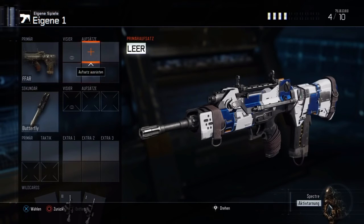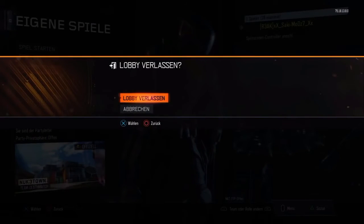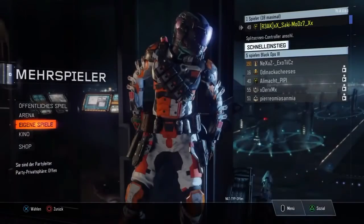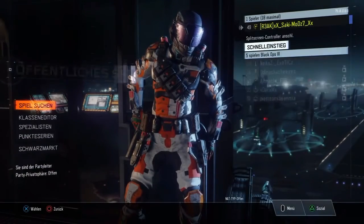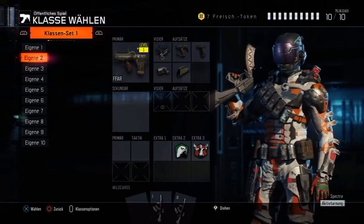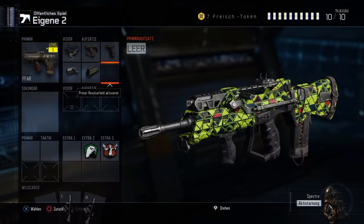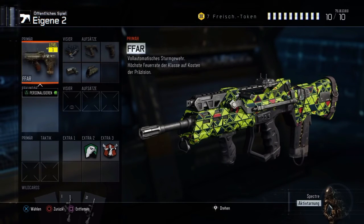As you can see, when he goes into custom games he's lost all the attachments — but don't worry. Once you go into multiplayer and go to your class, you will see he did not lose any of the attachments; he still has them all. He is indeed level one, so you'll be able to level it up, still earning that XP, but you'll have your attachments to help you — so you won't be at a disadvantage.